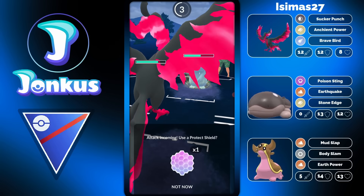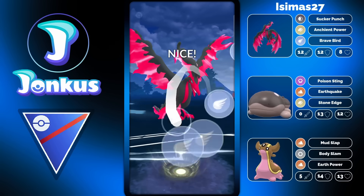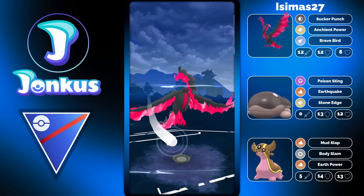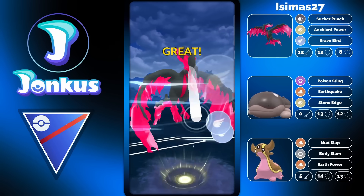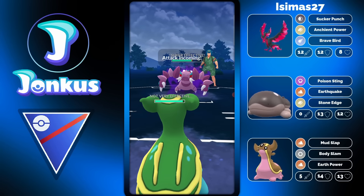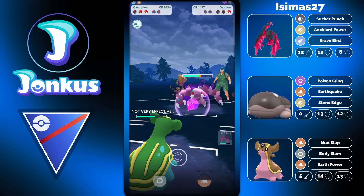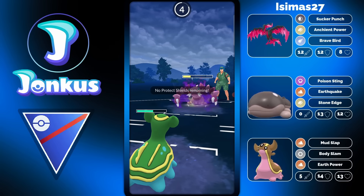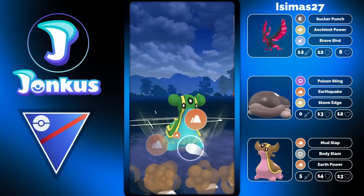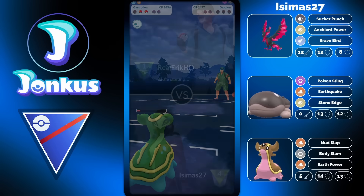Quagsire comes back in and you're forced to use a shield. I would have just stayed in and played the matchup out — definitely don't go to Klotsire, as Klotsire is a way worse matchup against Quagsire. Brave Bird takes the knockout, and now it's down to the final Pokemon — which is an instant win for the Gastrodon. Two crunches from the opponent aren't enough, and that's going to be a very good game. They needed two crunches hoping for a debuff, which they didn't get, so let's move on.